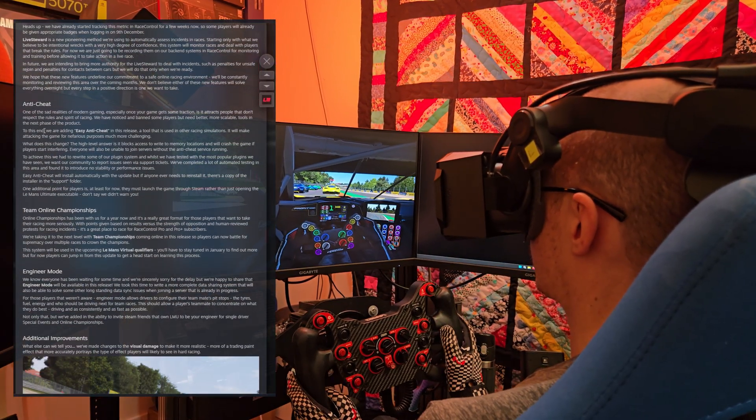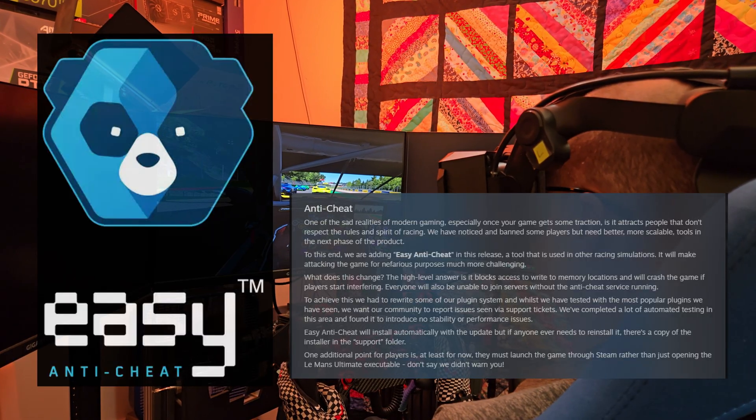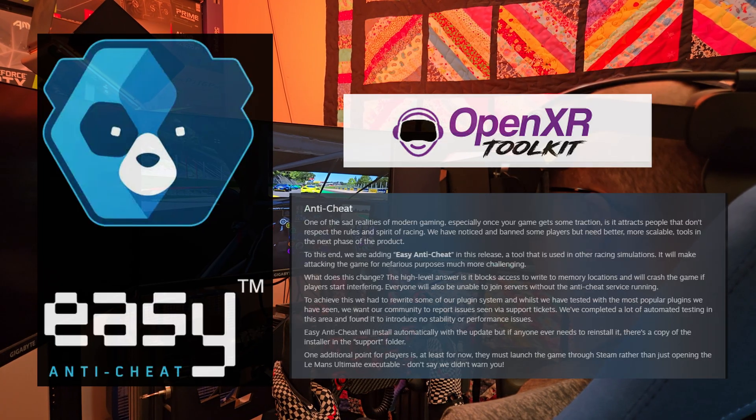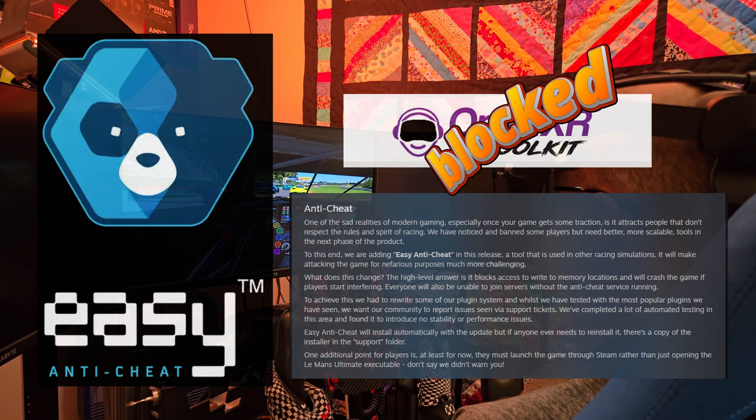Unless you're caught up with the anti-cheat. There's nothing inherently wrong with Easy Anti-Cheat, but there's a problem when it comes to the OpenXR Toolkit — it's flagged by the anti-cheat and blocked. You can't use it or any of its features.